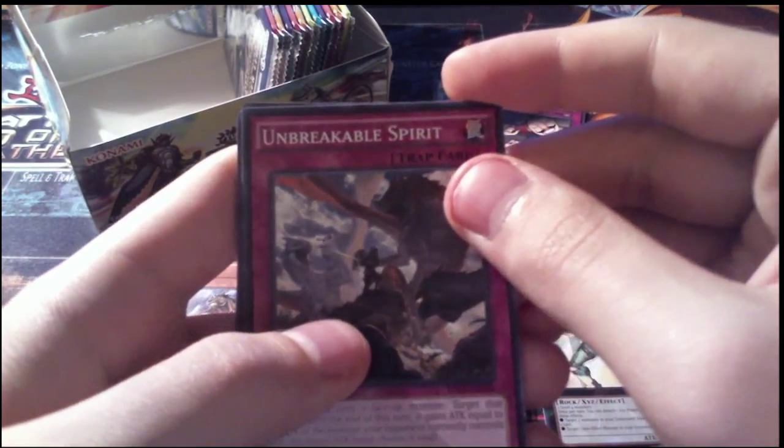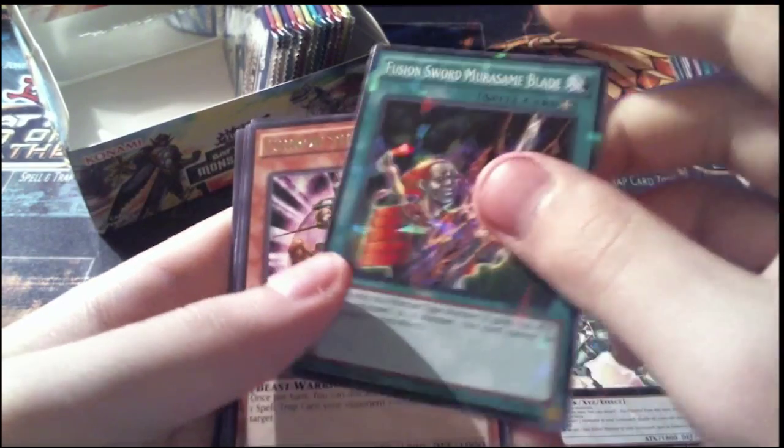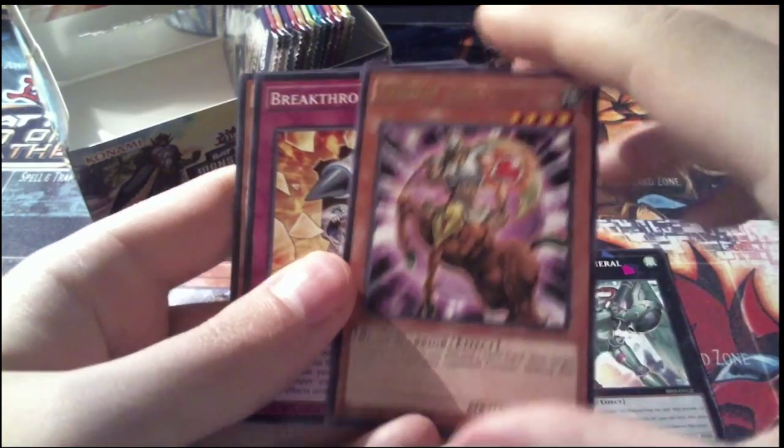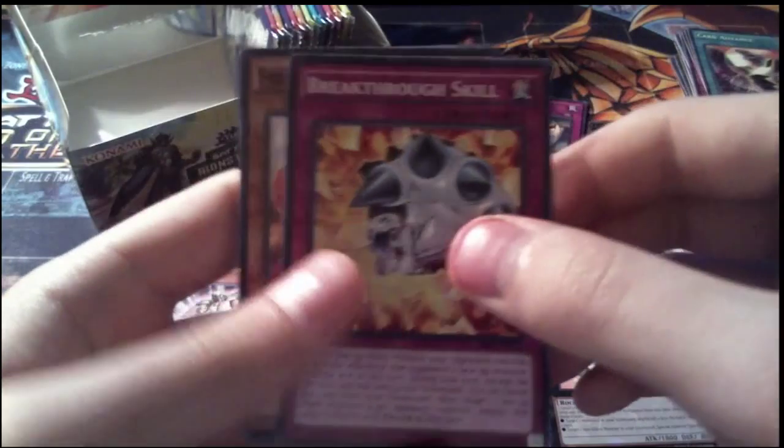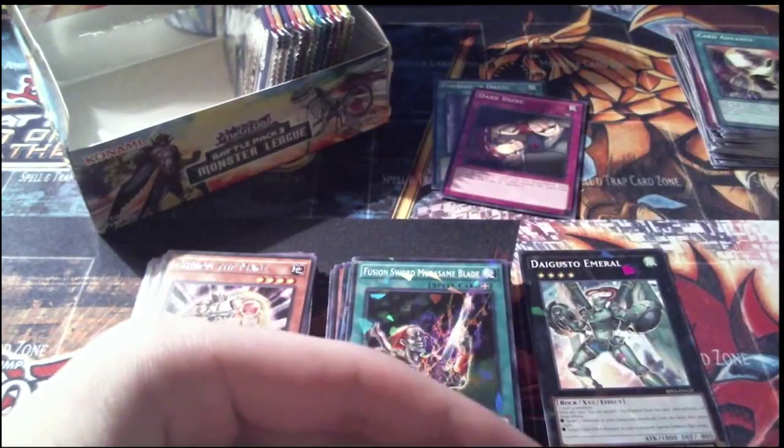Pack 24: first common is Unbreakable Spirit, a Shatterfoil Fusion Sword Murasame Blade, a rare Kiran the Mage, a common Breakthrough Skill — very cool — and a Freya Spirit of Victory for the rest of our commons.